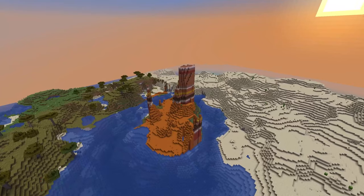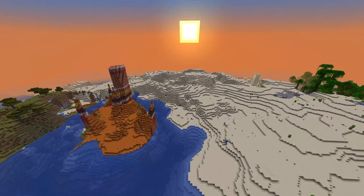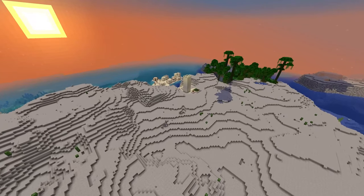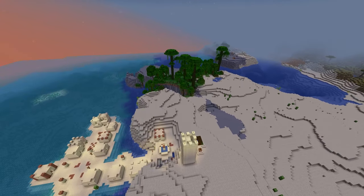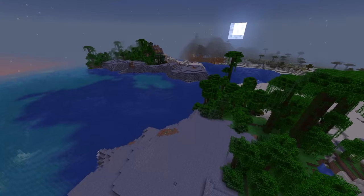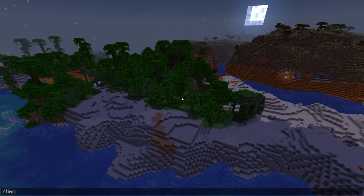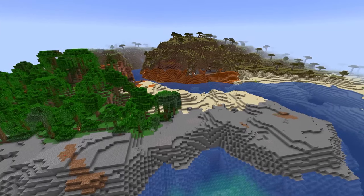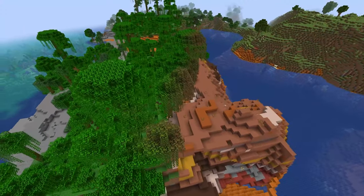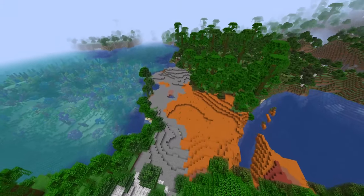Now let's look at some of the actual world generation. Here we have a microbiome Badlands not only in a desert but also in the middle of a lake, and right next to it a sand village right on the water, plus a jungle with a lot of stony shores. Stony shores have kind of taken over the beaches — they're very big and flat, so I think we'll see changes to them in the future. But this whole stony shores and jungle area especially with the small microbiome Badlands looks insanely cool, even if it probably won't be in the final update.